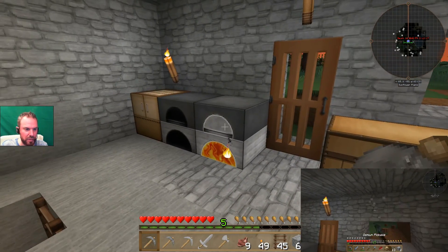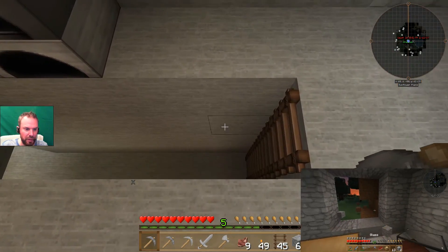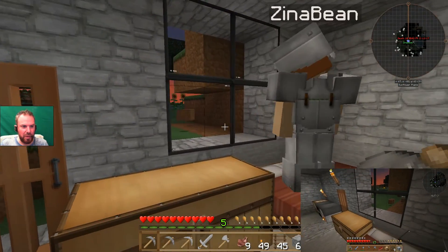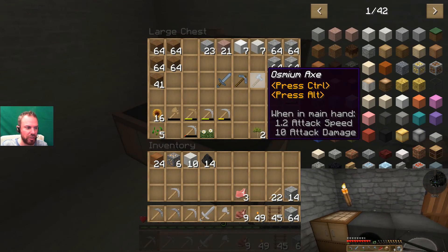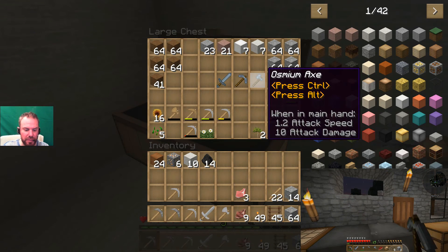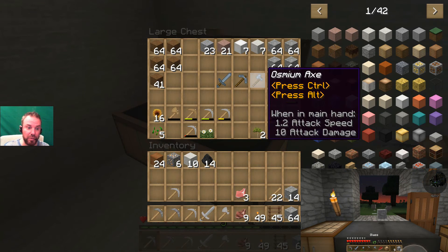We haven't really done a lot. This is at the start of our game really. I've been digging tunnels like I like to do. Looks like my wife's making windows. So we've got a few mods I'd like to tell you about. We've got Fun Ores which adds new different ores to the game which is compatible with other mods.